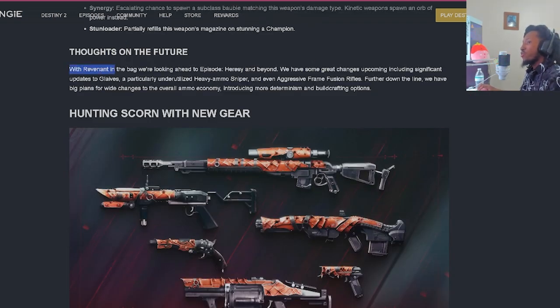Thoughts on the future: with Revenant in the bag they're looking ahead to Episode Heresy and beyond. Significant updates are coming to Glaives, a particularly underutilized heavy ammo sniper, and even aggressive frame fusion rifles. Further down the line they have big plans for wide changes to the overall ammo economy and introducing more determinism in build crafting options.